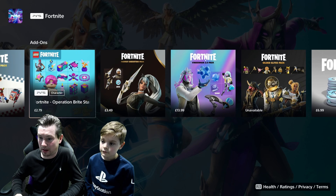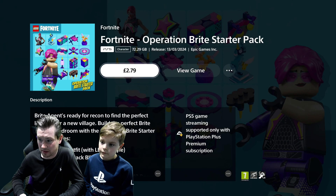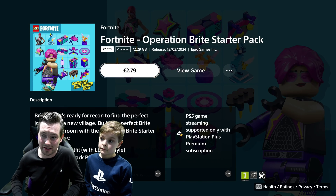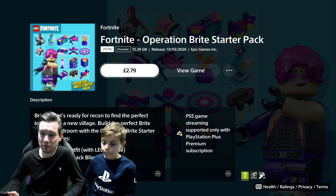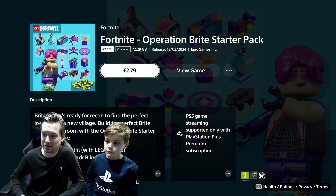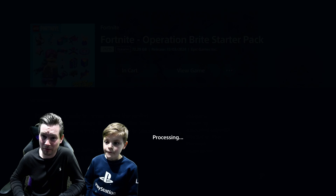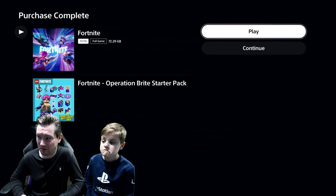I'm just going to buy them all here so everything comes through at once. For £2.79 for a Fortnite skin, and you get a Lego style - it's very, very good. Why can't they just make all the skins in Fortnite at this price? That's a very, very good deal. I actually think that's a really good deal - £2.79 for a skin.